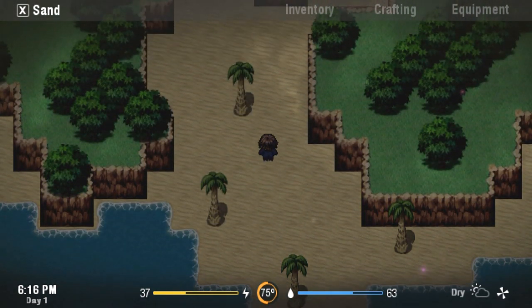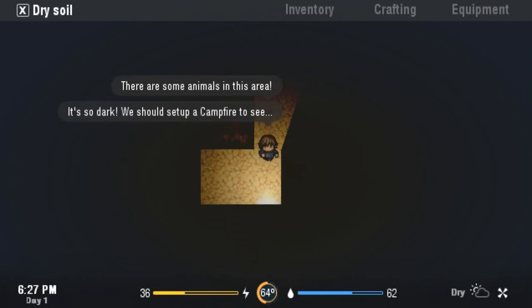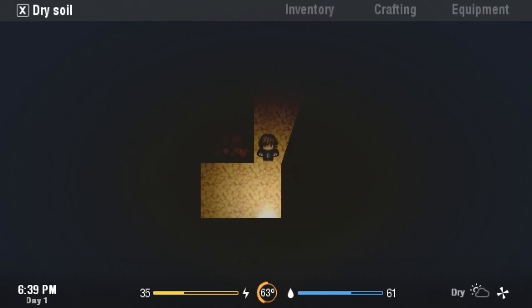The next thing I would recommend is that we go up to the north. What's inside this cave? I don't know that I've ever been inside this cave. There are animals in this area. If we set up a campfire in here we'll actually be in pretty solid shape to survive. It's 6:37 though — let's maybe try and make our campfire next to the creek up there.